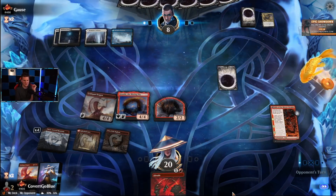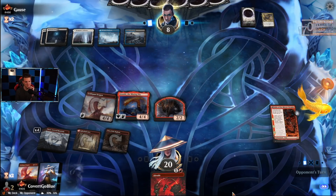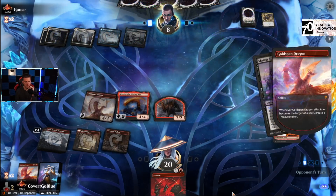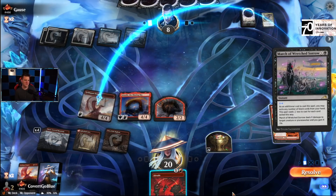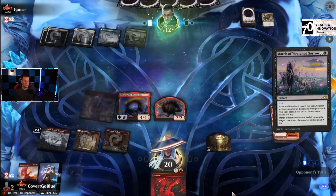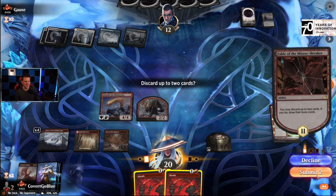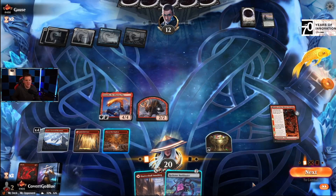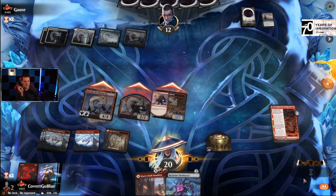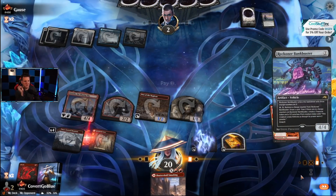Den — ton of pressure. They blinked and we jumped all over it. March — if I could kill it in response I would, but I can only deal three, not four. A Braid — our time together has come to an end. Bankbuster — nice, power up. Attack! Busting makes me feel good. In fact I'll pay some life and we'll draw.